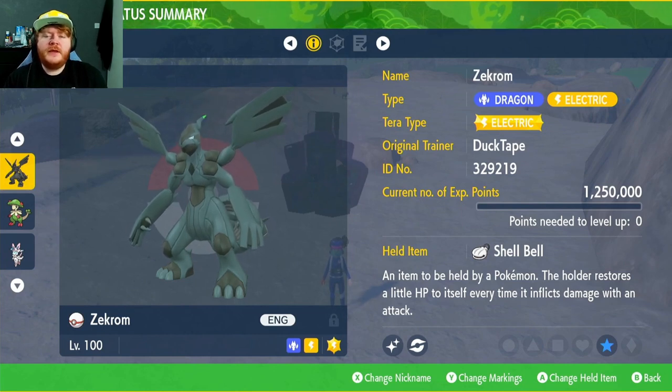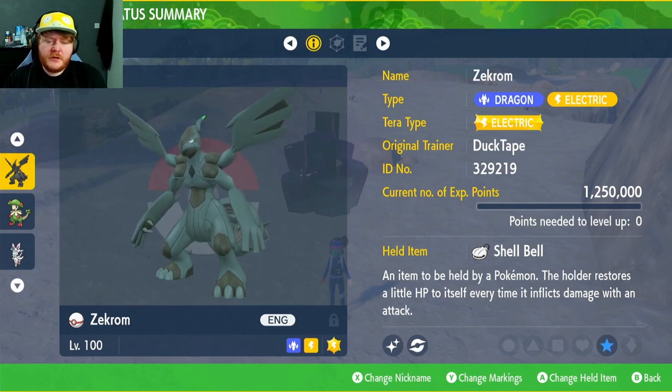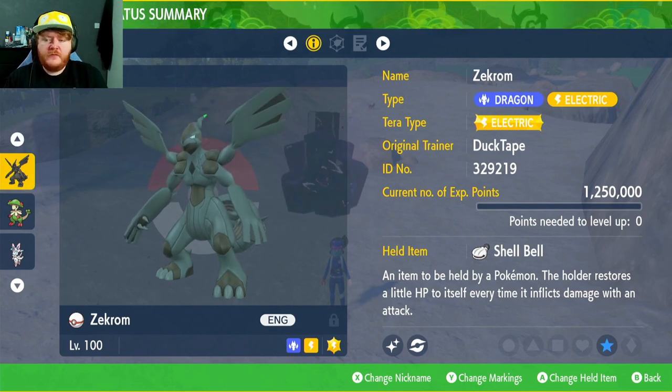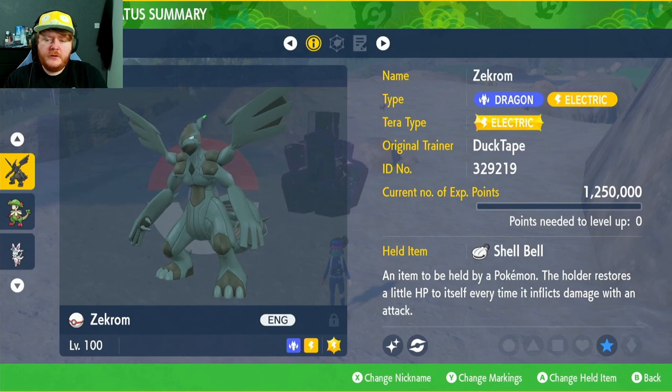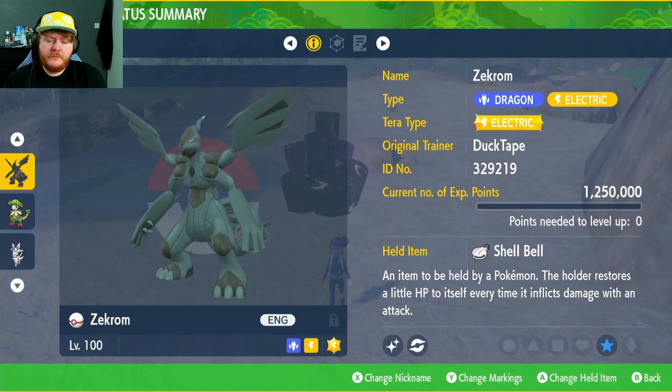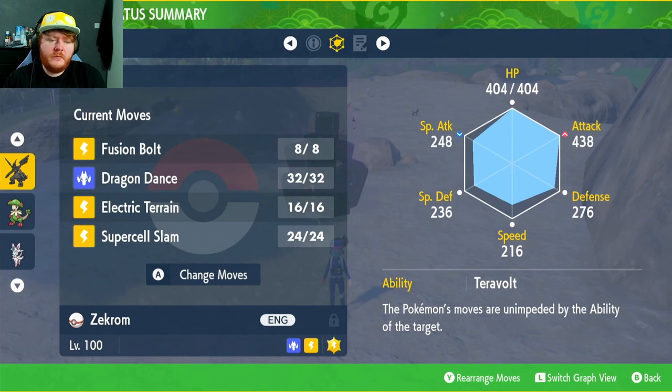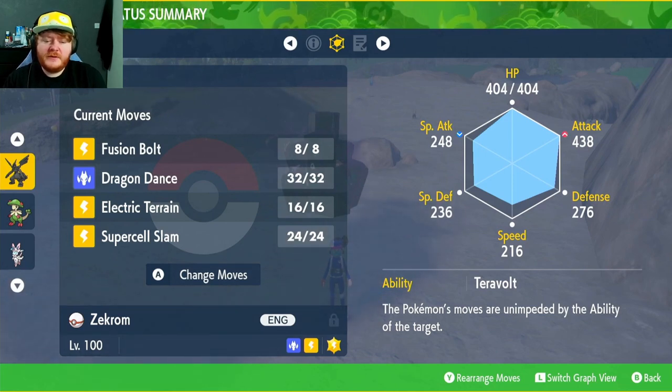We're going to be running the electric type turret and the held item Shell Bell. The more health we get back, the better — it's a very good item. You can get it from the living Dex daily brush-up. EVs in HP and Attack, the Adamant nature to boost that Attack even more. As you can see, a very high Attack there. Max EVs in everything except Special Attack.